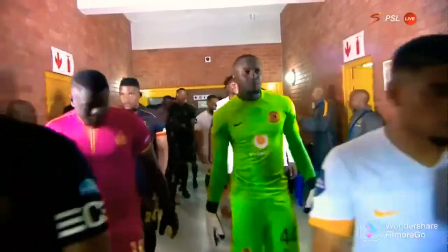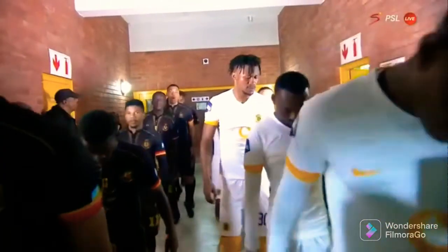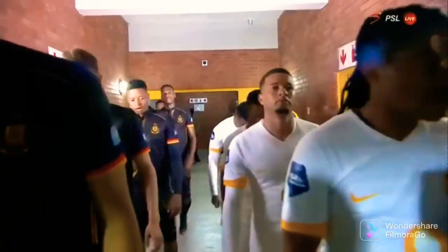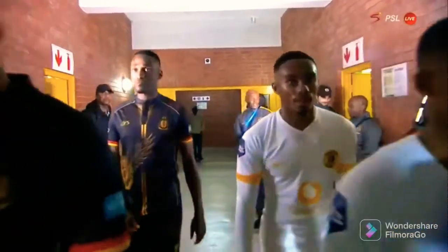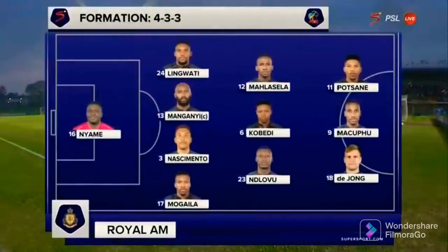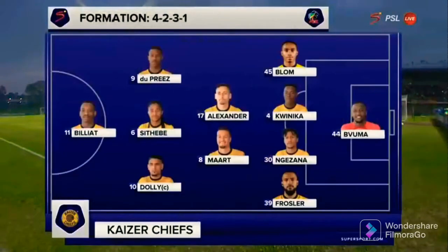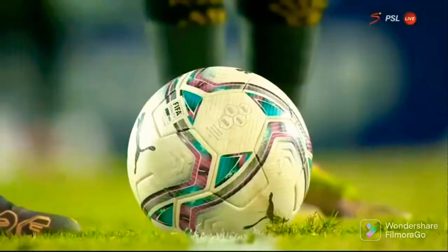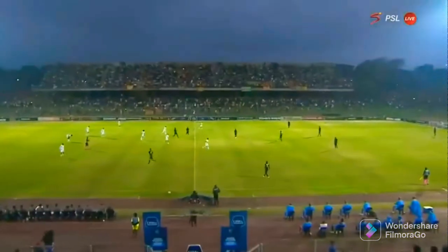Royal AM hope to do what they did twice last season — beat Chiefs home and away, one of three teams to manage that feat. They've lost their star striker, as we look at the formation. The coach talks us through this, with Sativa given the license to link up with Billiat, Dolly, and Duplex — that offensive four up front. We await the signal to get us underway.